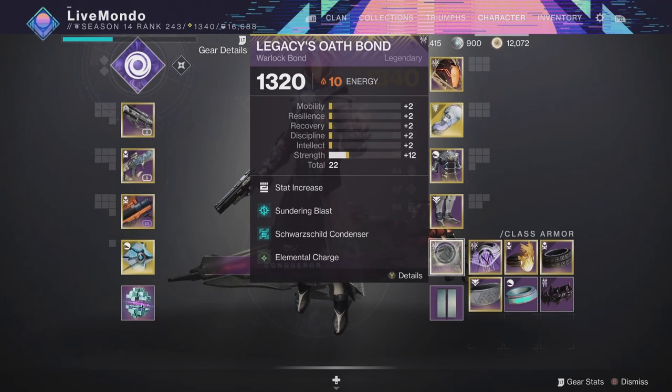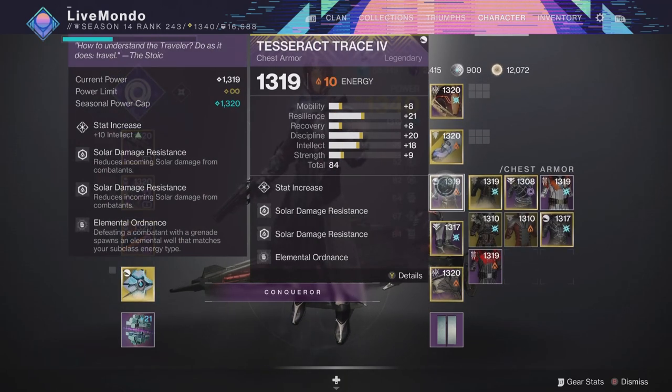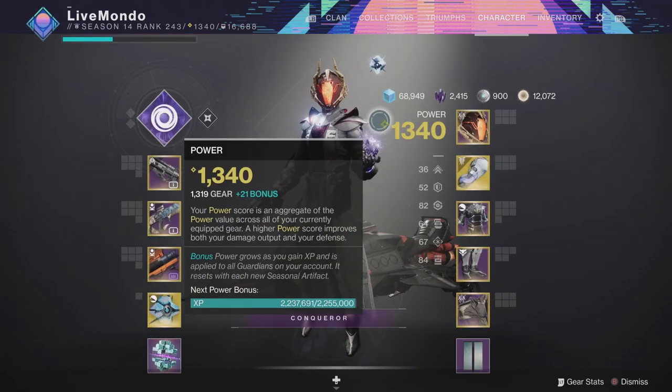I'm going with a Schwarzschild Condenser, and that's what I'll be using to stop the Unstoppables. Anti-Barrier Scout, and Hand Cannon for the Overload. I've got Radiant Light on because that gives me a plus 20 strength, which means I'll get my melee back faster. I went for a charge for light build where I'm creating fonts of light with my grenade. Every time I pick up a font, I get two charges of light, and I've got Ardent Ordnance on as well.